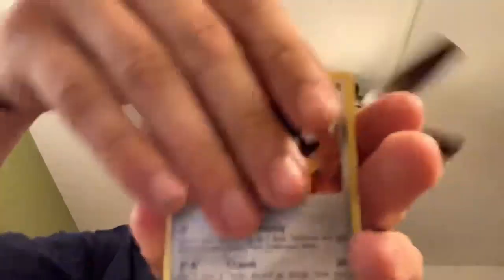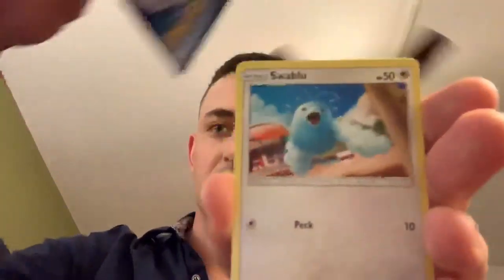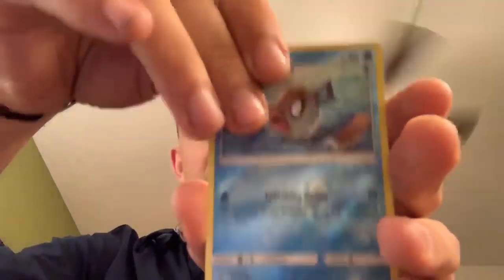All right, how about Crimson Invasion? I'm going to do one of each, I think. So we'll do Unified Minds next. All right — fairy energy, Grumpig, Mawile, Emolga, Cacnea, Misdreavus, Shelmet, Swablu, Swinub — reverse Vibrava and Mamoswine non-holographic rare.